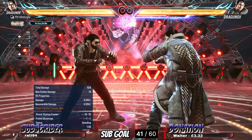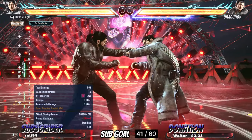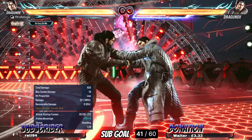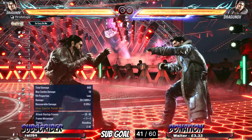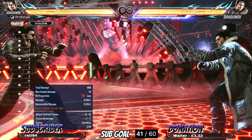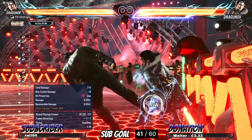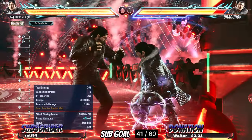In Tekken 8, however, he got two new lows which are really, really powerful. Down-back 3+4 - launch on block, it's minus 15 so you can launch it, plus 7 on hit. The opponent staggers like crazy. Super oppressive low. Also from this distance it hits, so you can't stay around this distance anymore - you have to be super far away. Up close it does a really good chunky bit of damage - 23 damage and he's plus 7. This is one of the biggest buffs he got in Tekken 8.